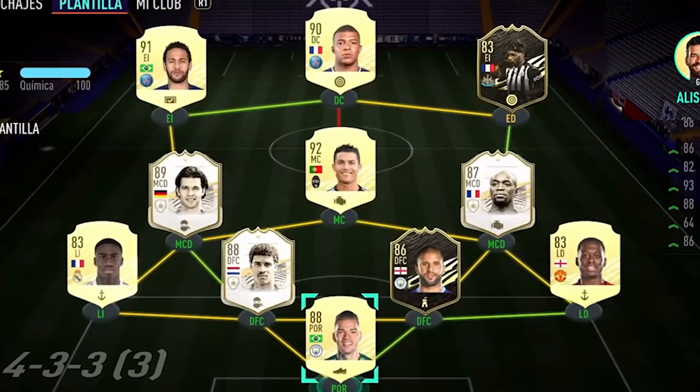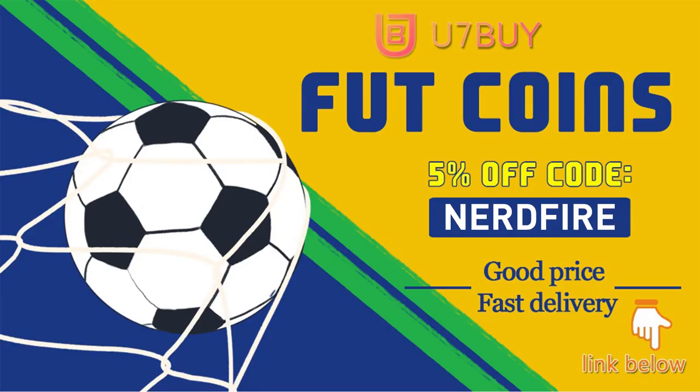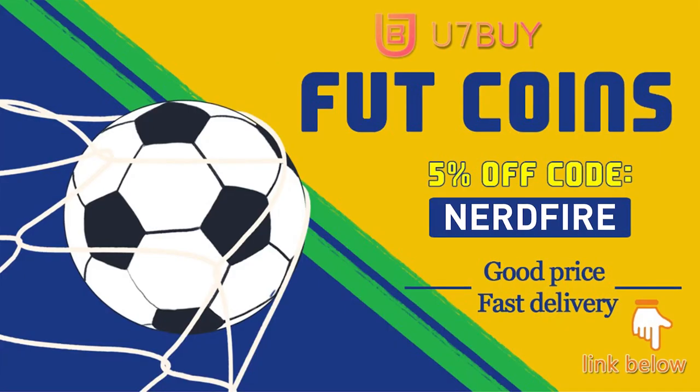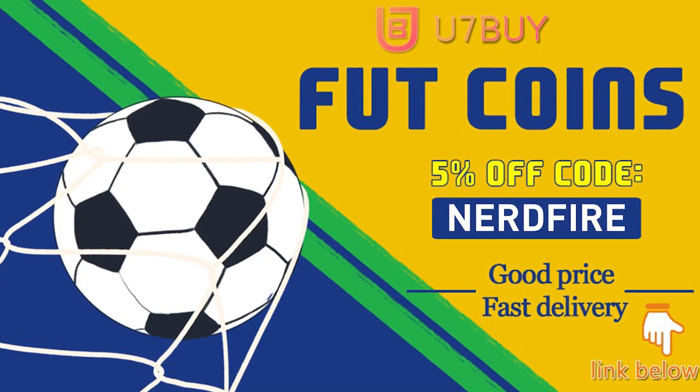Are you facing ridiculous teams and stuck with ones just like this? Well, look no further — head over to u7buy.com and get yourself some FIFA coins using the code NERDFIRE at checkout for five percent off your order. It'll be linked in the description. They are cheap, safe, and the most reliable, so make sure you go ahead and check them out and make your team better than ever.